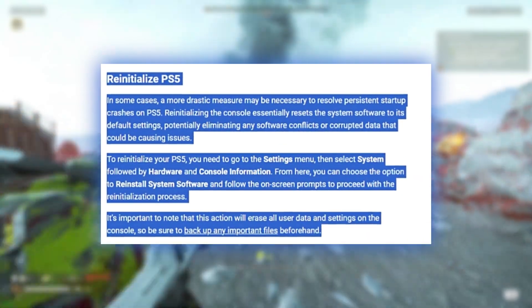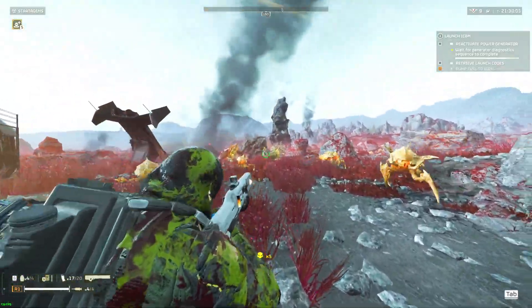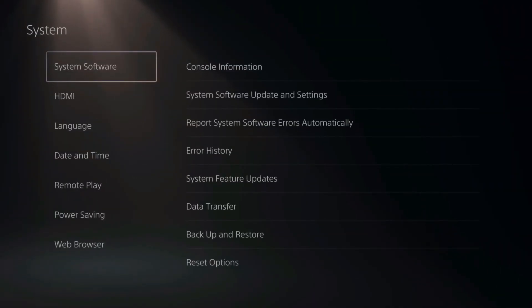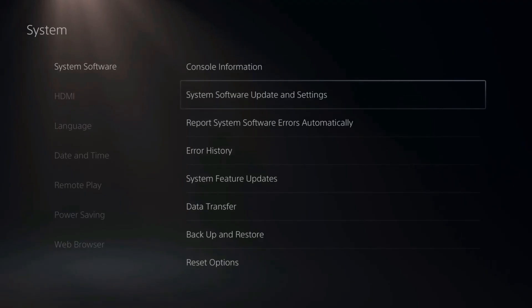Re-initializing the PS5 is another option. It's like a factory reset for the console's OS. Just go to Settings, then System, Hardware, and Console Information, and select Reinstall System Software.